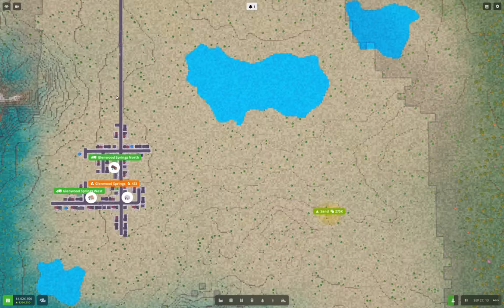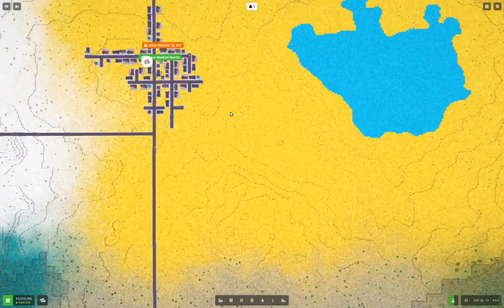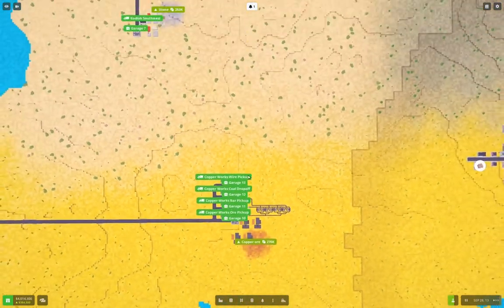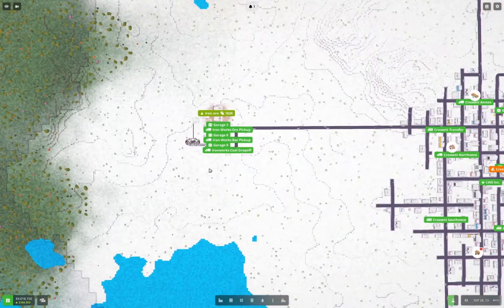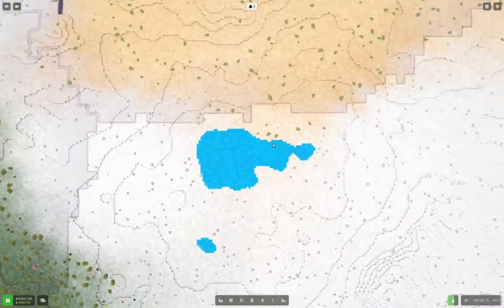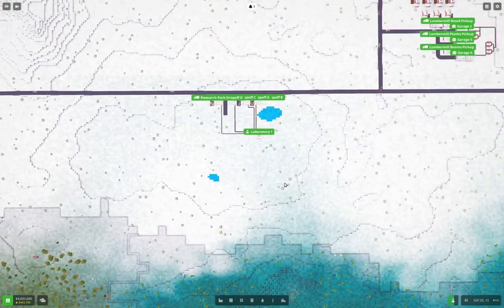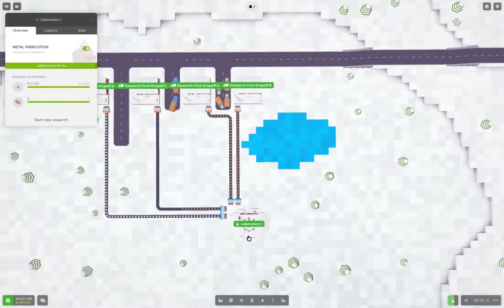Hello everyone, welcome back to Voxel Tycoon. This is the Great Expanse. We have a region here with sand in it, which I think is what I'm going to develop this time around. We've got copper operating up here, and we got stone operating up here. We've got our iron operation and our coal operation up here, a wood operation, and some researching going on. We're researching metal fabrication, making its way through various bits and bobs.